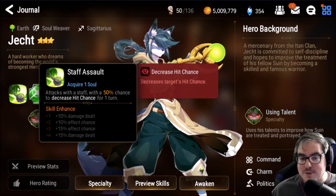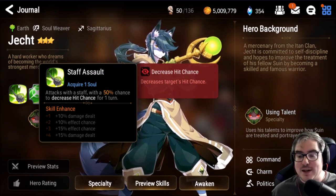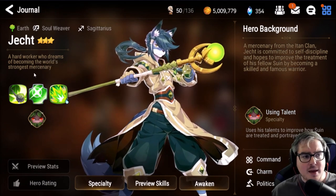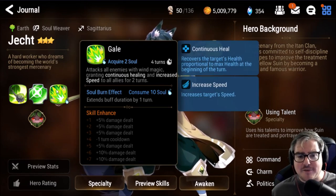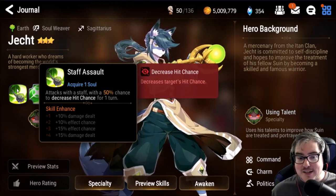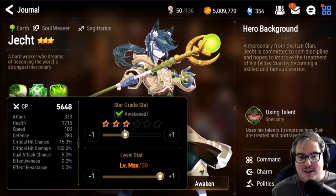He's not the best solo healer if your team can't handle themselves. Pairing him with somebody like Hazel would be awesome — you'd have a speed buff, attack buff, decent healing from Hazel, and Jacked topping everybody off. He's also got decreased hit chance, a really underrated debuff that makes things so much easier if you can land it. For how to build him: he does not scale off HP, so all you need is as fast as possible.